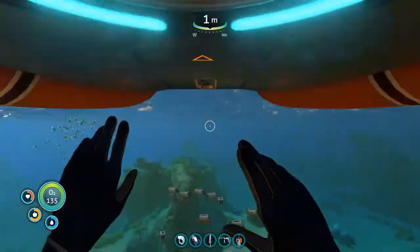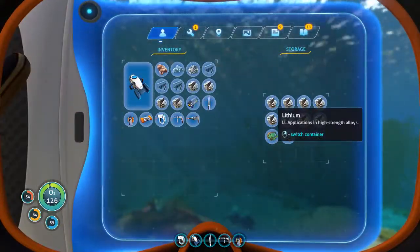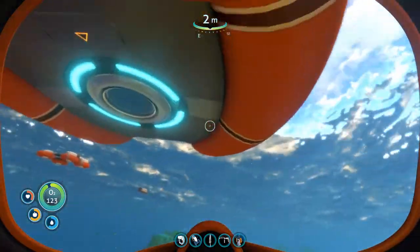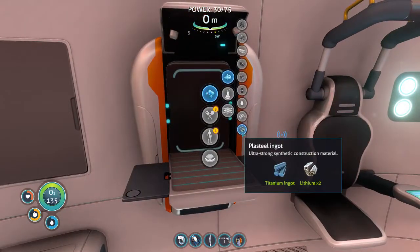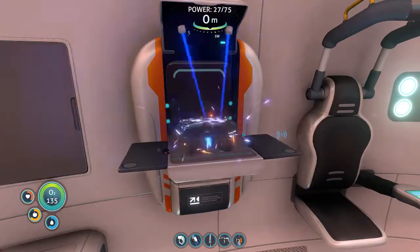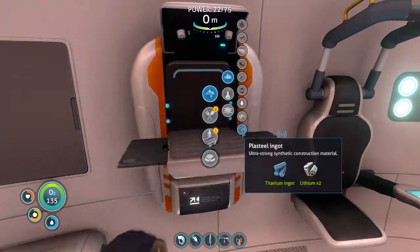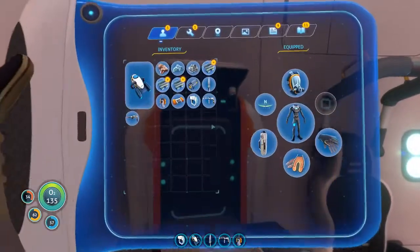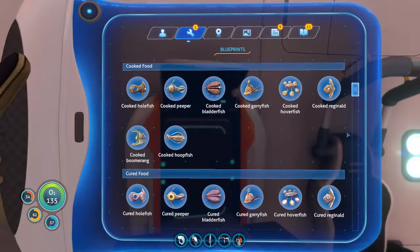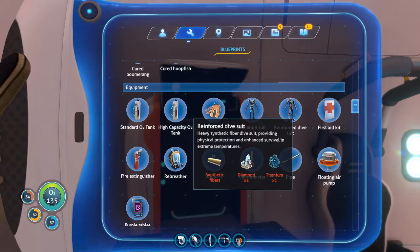I'll go grab my lithium. We'll need six lithium. I added more storage because it was getting even worse. Once we have the Cyclops we might actually not need as much storage over here, but we'll see. That'll be the nice thing about having the Cyclops - we'll have another source of power. There's one other thing we need the lithium for actually. Synthetic fibers! Not sure how you make synthetic fibers but I guess I'll have to figure it out.